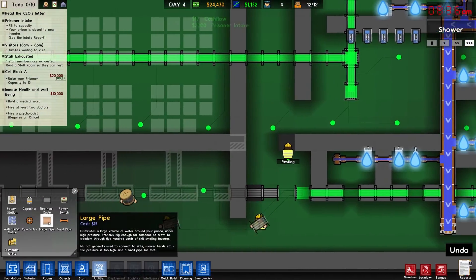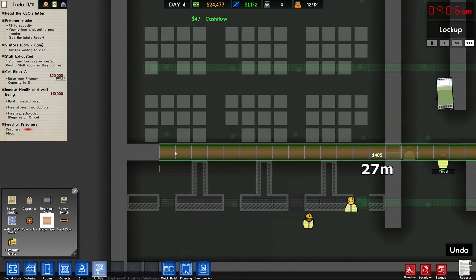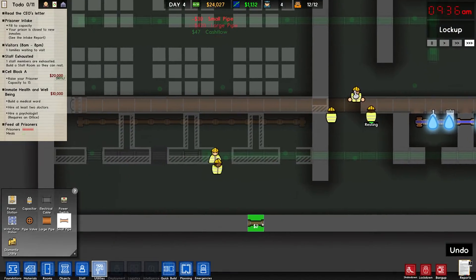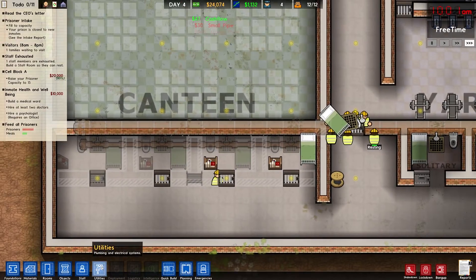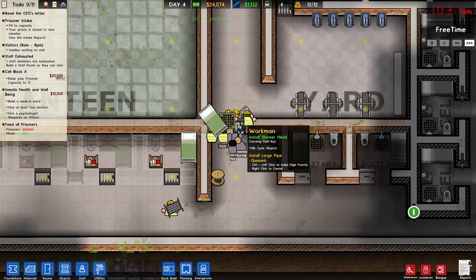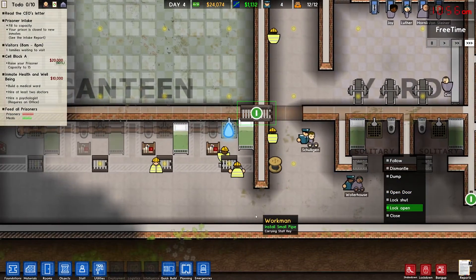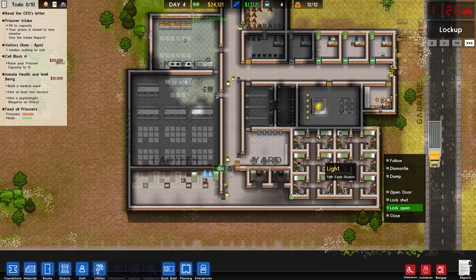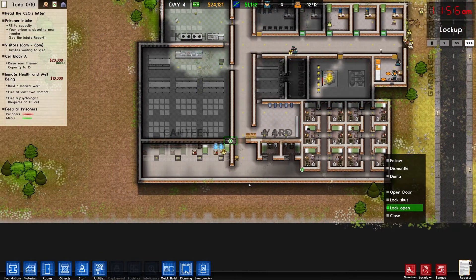I'm gonna need to run some pipe - let's go large pipe across here and small pipe just for ease. See, that's why I don't like having these doors here. Lock that door open. Alright, I'm at capacity of 12 - that's good - and once these are done that should put me at 16. I'm liking that.